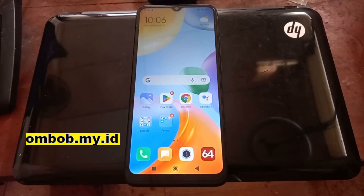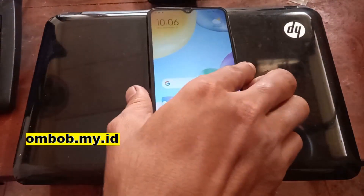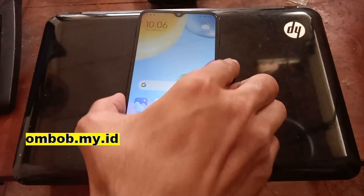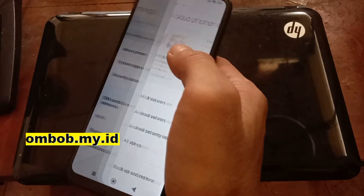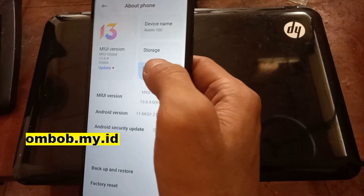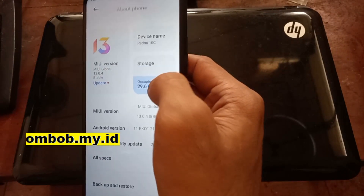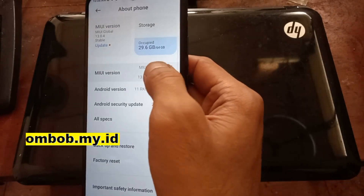Hello guys, Assalamualaikum — we meet again with ombob! Today we have the Redmi 10C with the codename 'fog', and today we're going to install custom recovery and also root our phone using Magisk. First thing I want to show you as usual is the existing system. Let's go to Settings > About Phone. You can see it's using MIUI 13.0.4 on Android 11. It has several specs — some have 4 GB of RAM and others have 6 GB.